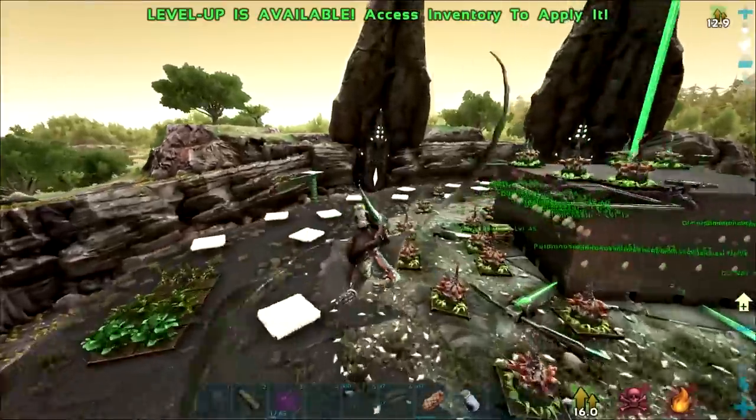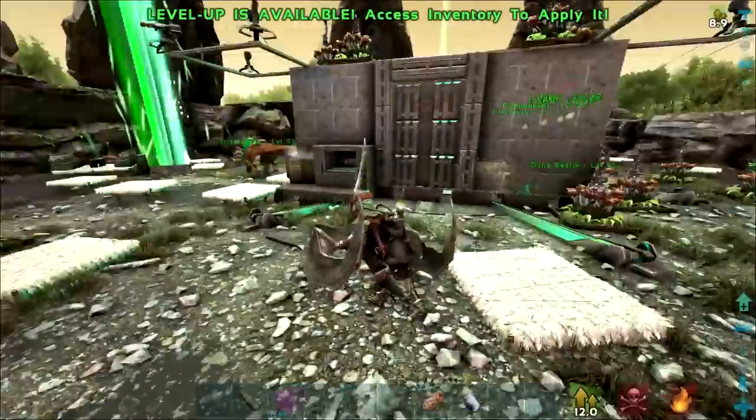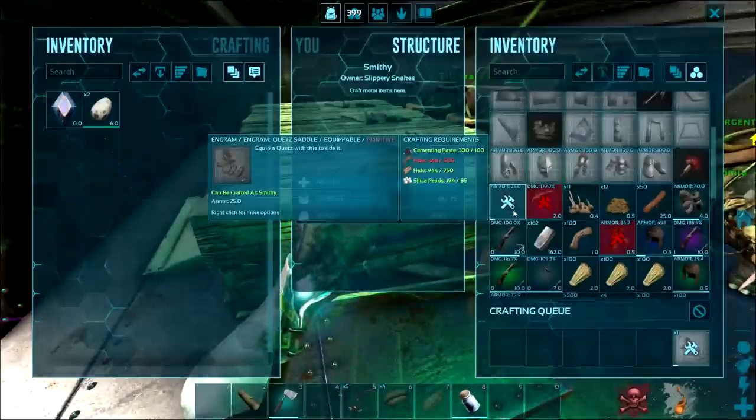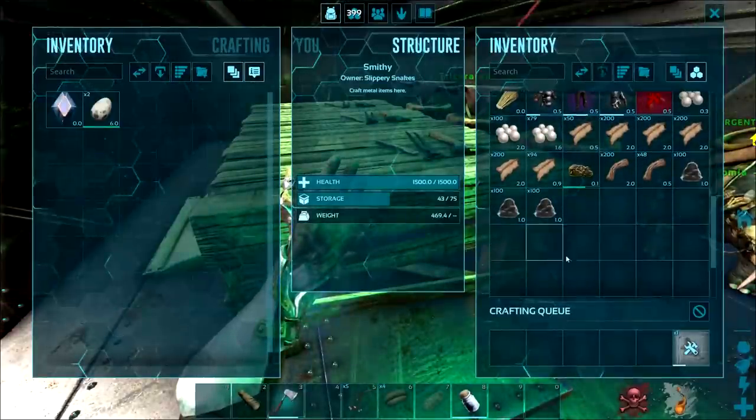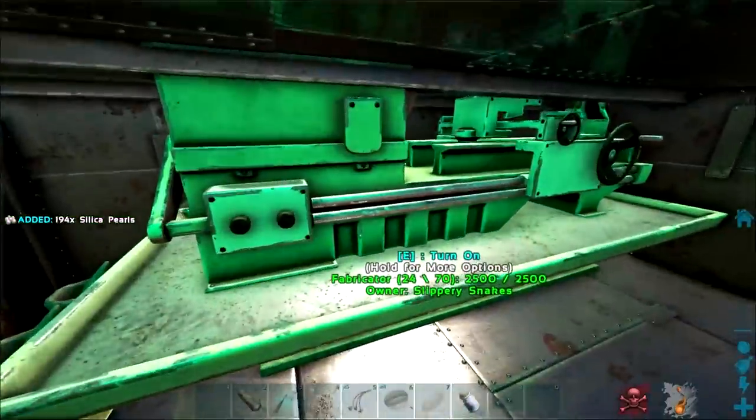I'm going to craft up the Quetz saddle and then keep farming up XP for level 80 for the Industrial Forge. Got our primitive Quetz saddle, awesome. Got some pearls left over, I'll turn those into electronics.